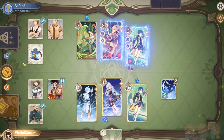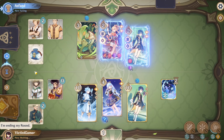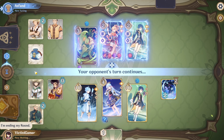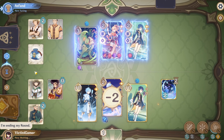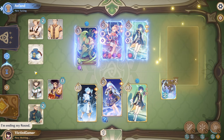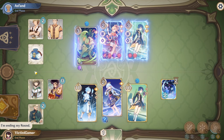He just froze himself. Well, I guess we'll just end our turn here. Alright, I think his whole team is dead, I'm pretty sure. All we have to do is, like, an elemental skill, two normal attacks, and I think we're fine.